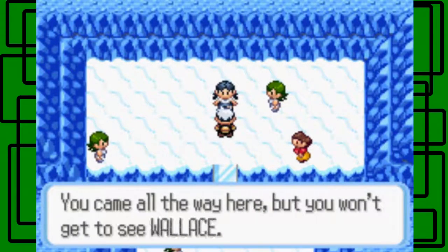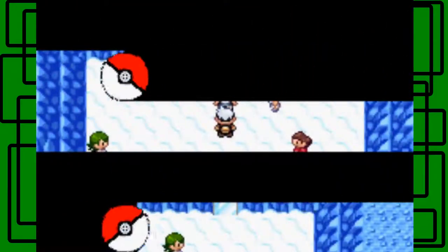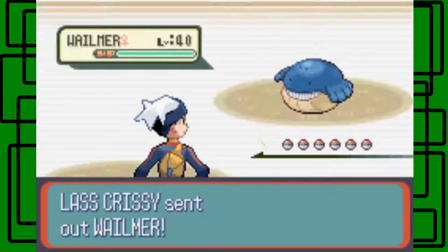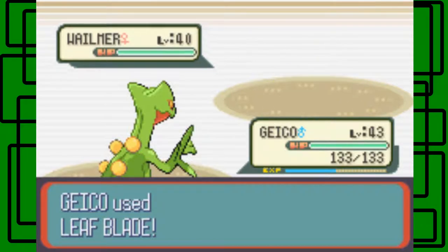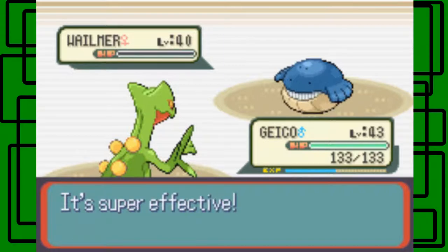Here's the last trainer before the ice. You came all this way but you won't get to see Wallace if you lose to me. I'm probably not going to lose. As I said to several trainers in this playthrough - if I lose, I have to go to the last Pokémon Center I was at and give money for losing, and I don't want to do that. This one is level 40. Let's go for Leaf Blade - one-hit kill, awesome.